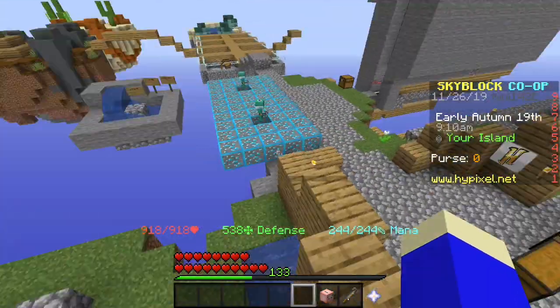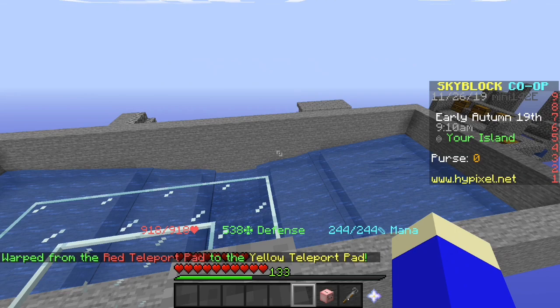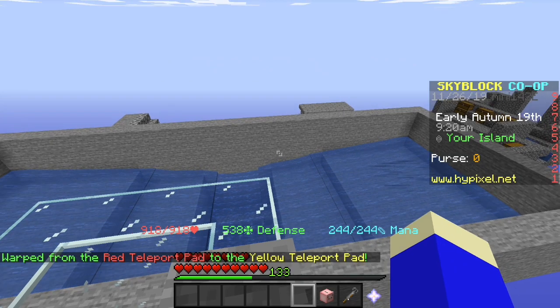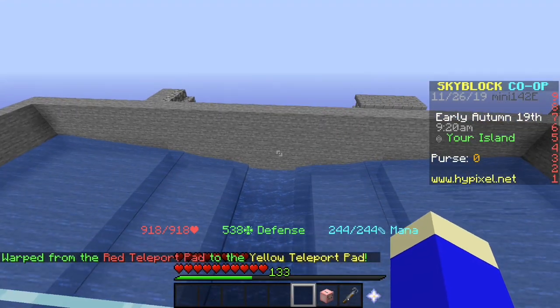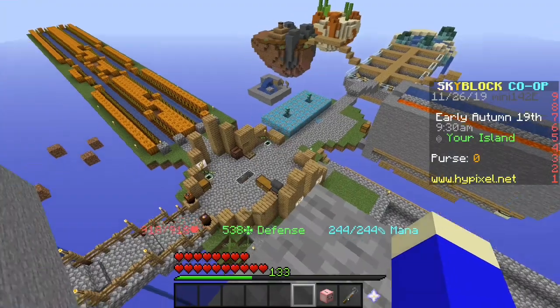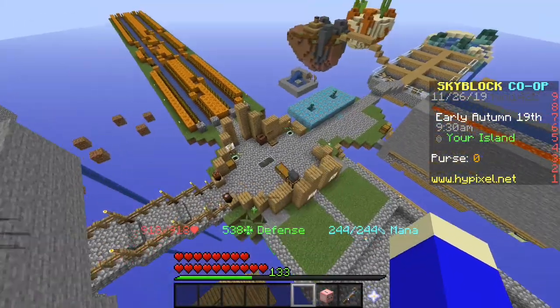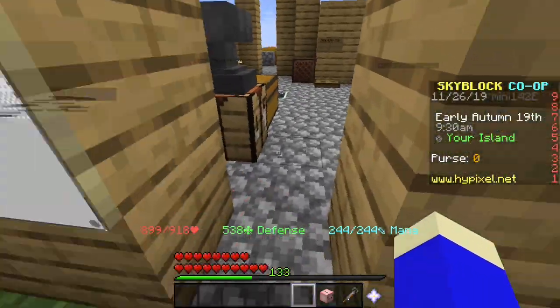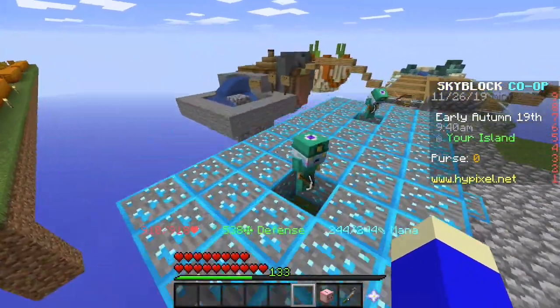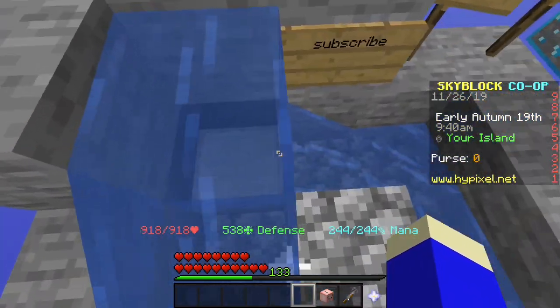If you want to know what that is, it's magma minions. But the catch is you have to be online — you have to be AFK, just playing the game or whatever. Now, methods to be AFK: one is to make an AFK pool like this, which just kind of spins you around.